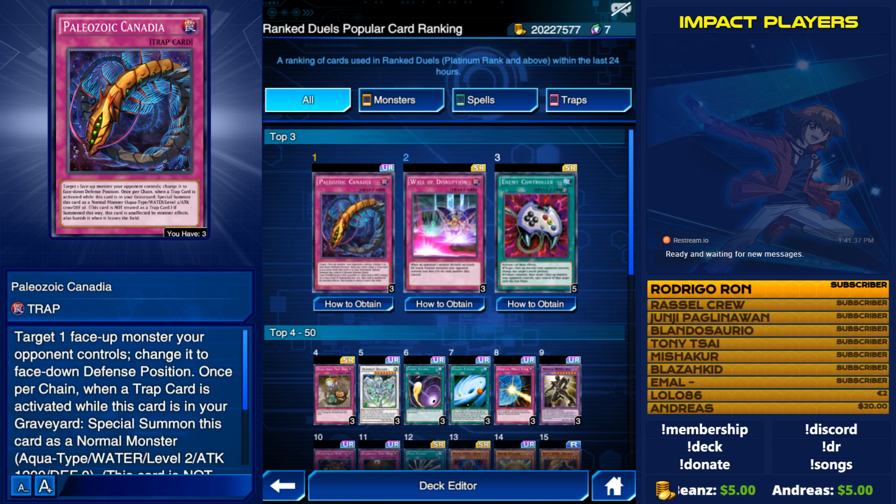The first card is Paleozoic Canadia. This card shuts down so many combos and forces your opponent's monster into face-down defense position, which sometimes lets you run over that monster, especially if it has weaker defense. Or if it has really good effects, you shut it down for that turn, giving you time to build up your own turn and deal with that monster before it can activate its effects, crash into you, or do anything else to pull victory in their favor.